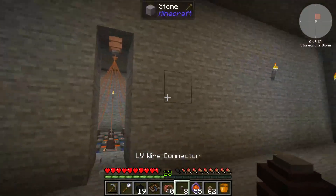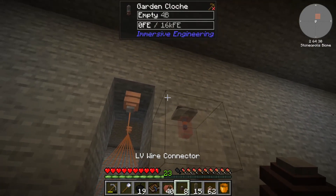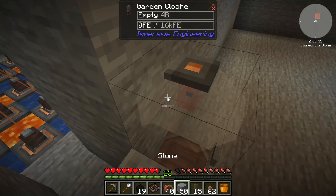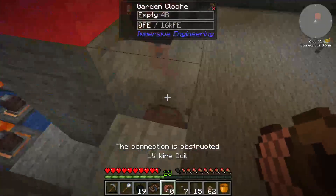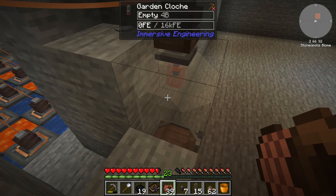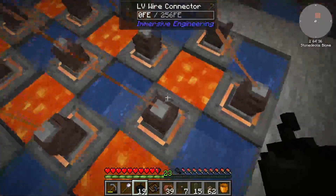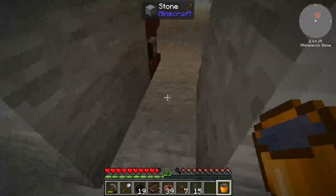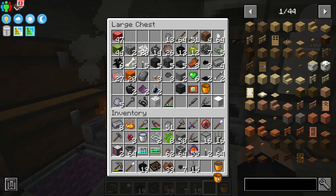Now let's find out if these are actually working or not. Let's grab a garden cloche, set it here, and just grab some stone. Swap it out — looks like I'm probably going to need to get some more connectors. That's fine, just remove it for now. Okay, I think I set the generator up wrong. I think it's going to have to be two lava, two water. So I need to go grab another bucket.